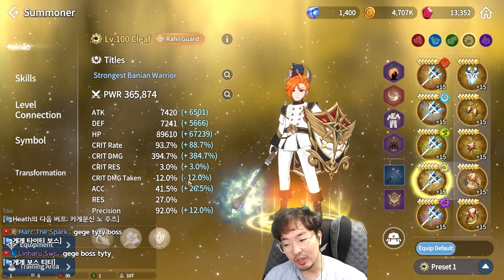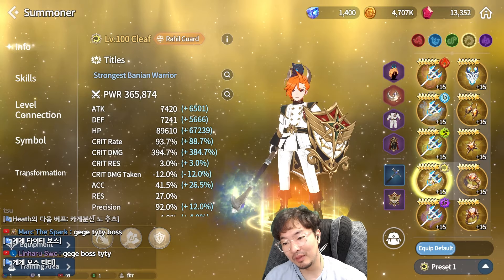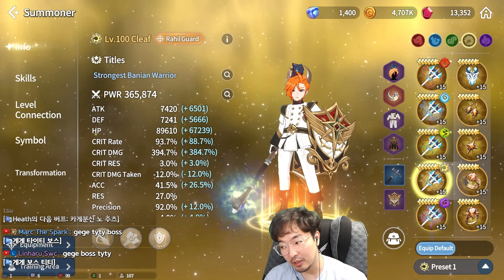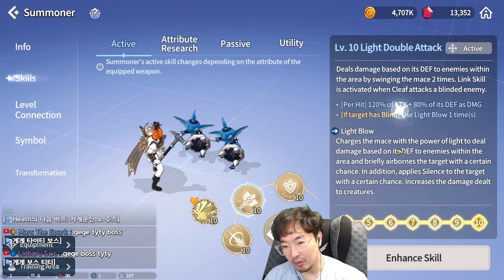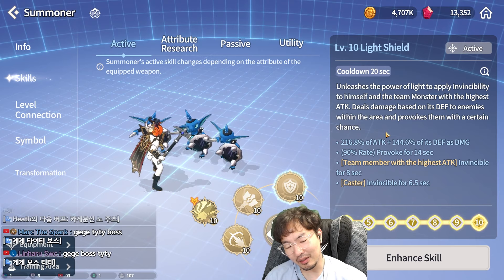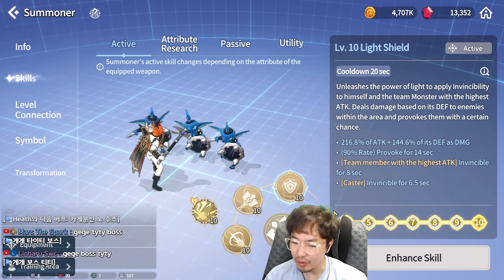But anyway, he's one of my favorite summoners, so I set him up like this — Mystic weapon. I don't recommend setting Clif as a pure tanker, because all of his skills can deal damage, so pure tanking Clif is not a good idea.